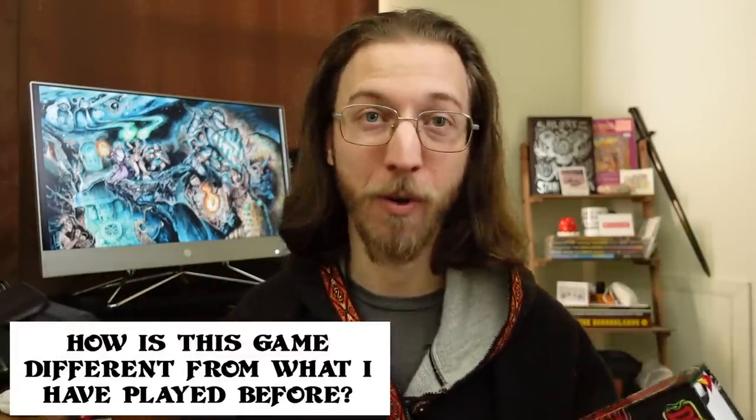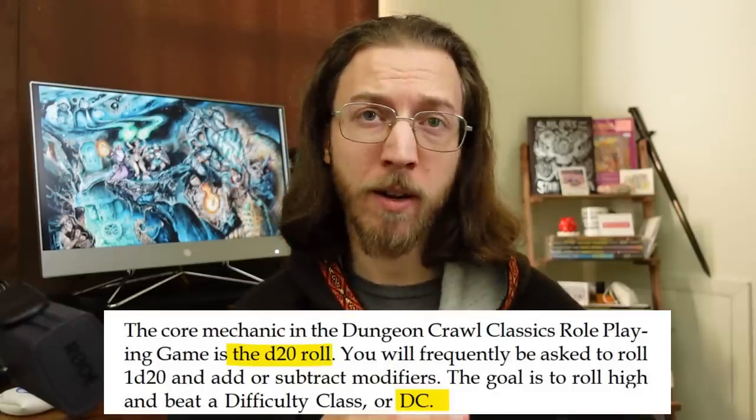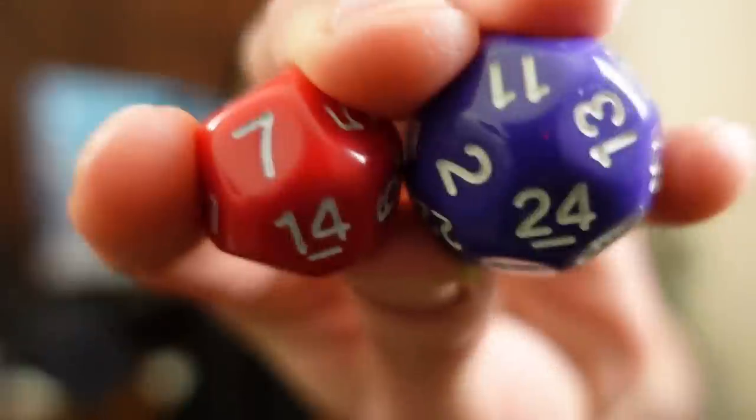Since most of us are more familiar with Dungeons & Dragons, let's start exploring DCC with its extremely convenient opening section: 'How is this game different from what I have played before?' If you want to follow along, I linked the free PDF quick start rules in the description. This game also uses a d20 versus DC for most rolls, but instead of 5e advantage and disadvantage, you'll roll a bigger or smaller die — like a d24 or d14. You don't necessarily need those weird dice, and the game still uses flat modifiers as well.